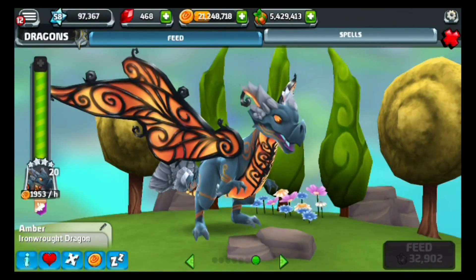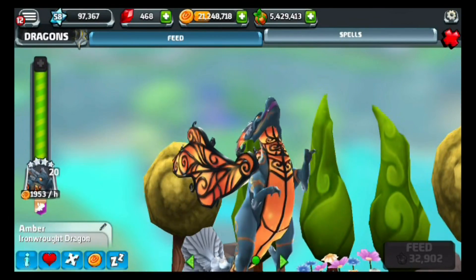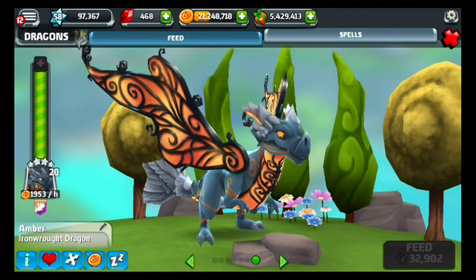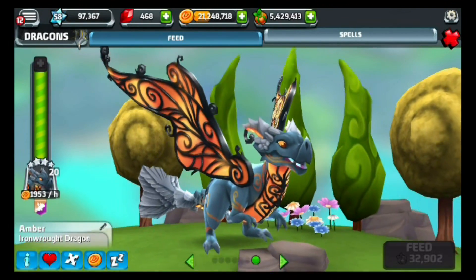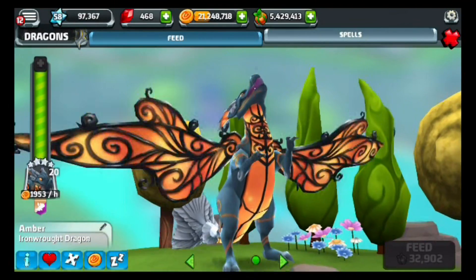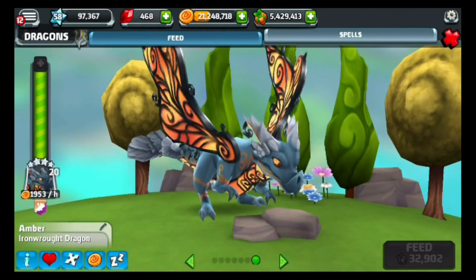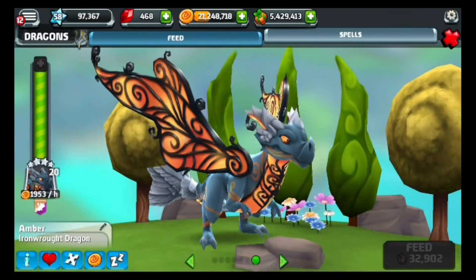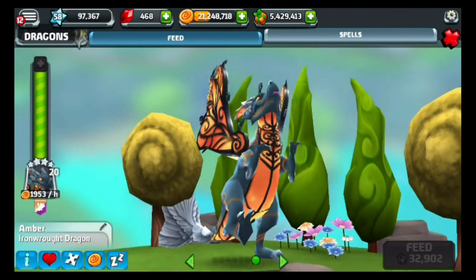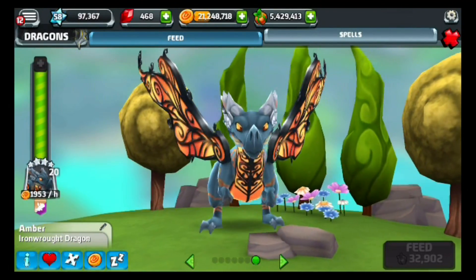Let's see his animations. Here's the first animation — he shows off his wings. Next is his second animation — he moves his wings and claws. And finally, the third animation where he breathes his elemental typing. That looks awesome — pretty cool if I say so myself.